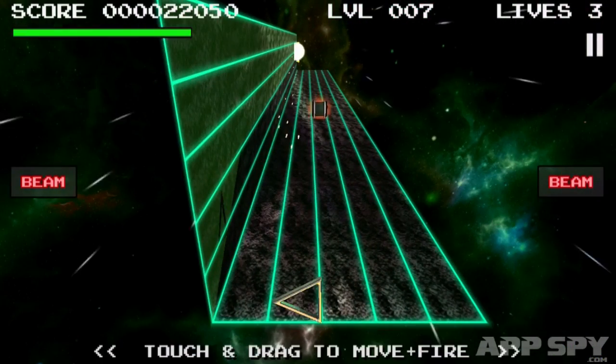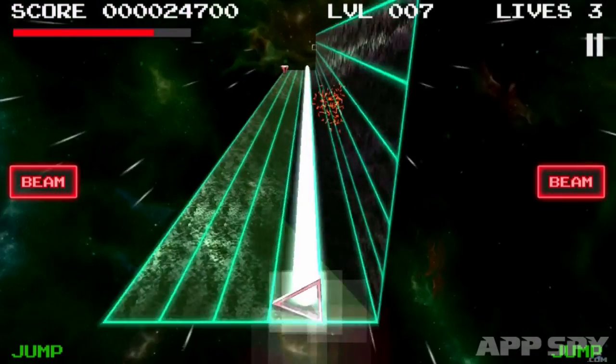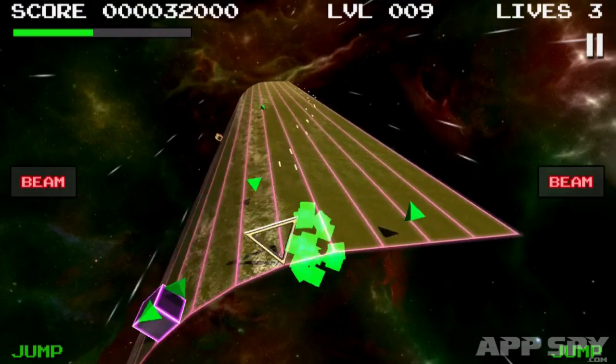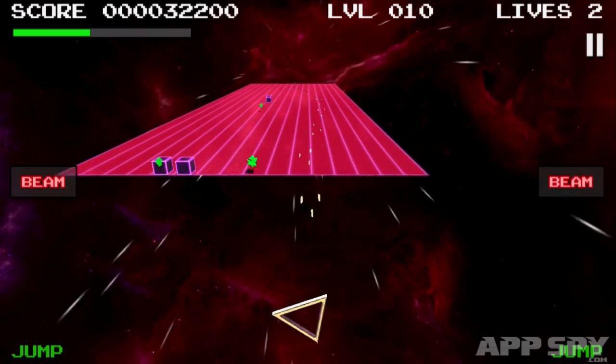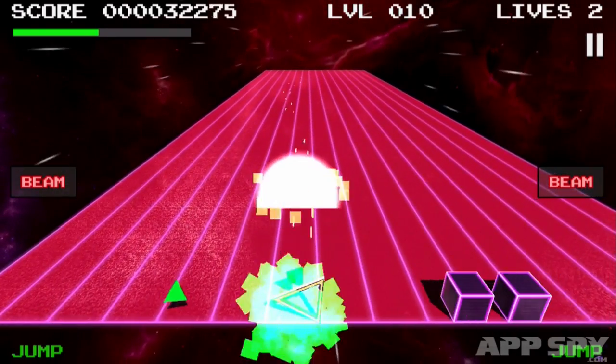Defeating enemies charges your beam weapon, letting you release a satisfying stream of death every now and then. You also have the ability to jump, letting you leap back from your baseline and take out any enemies that can't be hit with your front-facing arsenal. It's a tiny addition, but one that adds some welcome tactical complexity to the twitch-reaction gameplay.